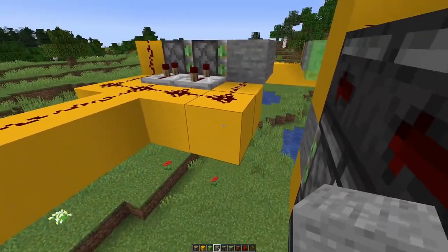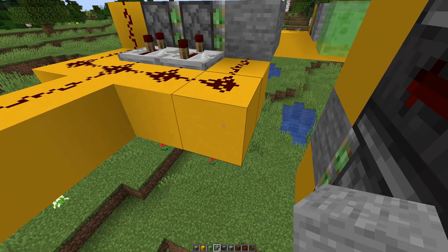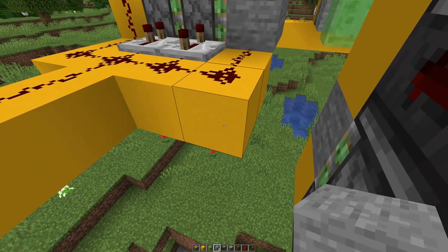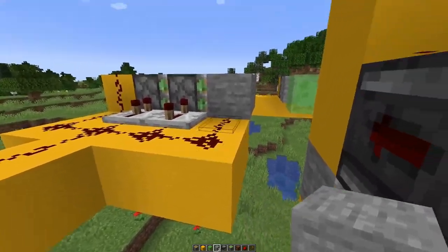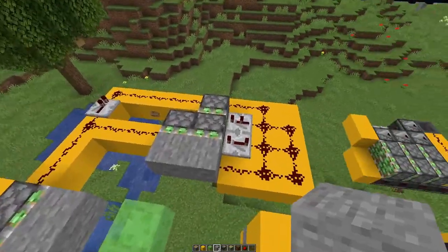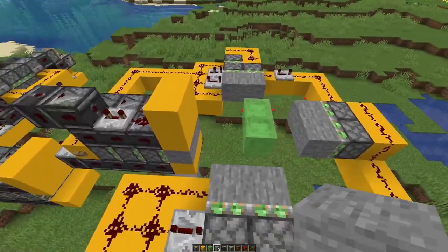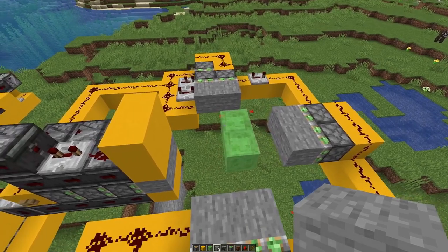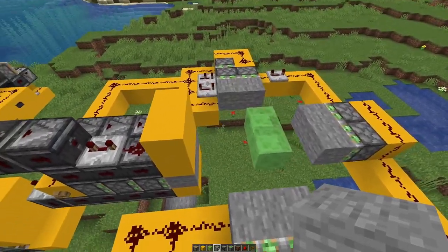Here you can see we would need to have a block here, which would be replaced by a piston. But on top of a sideways piston we cannot place redstone, so that does not work either. So we have to come up with a different idea.